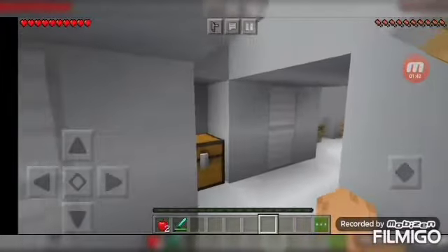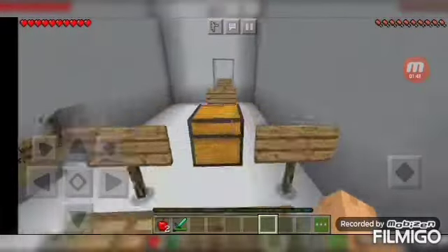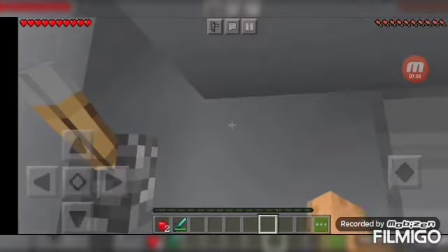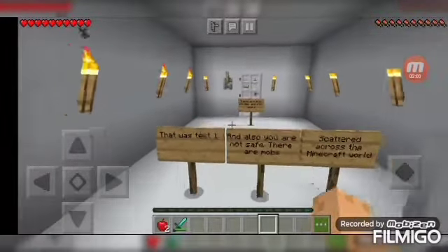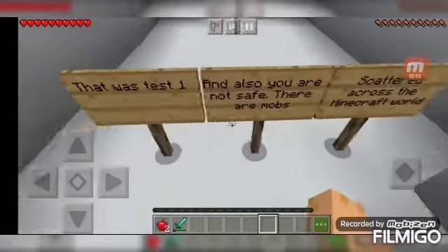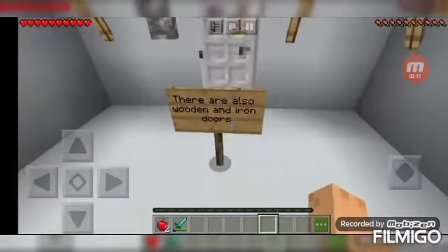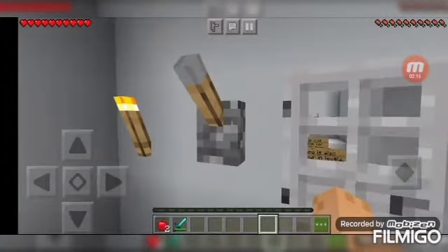I thought they were testing me because they didn't say that there was a chest here. If I didn't notice that, I would have just moved on. The level is noticeable - I'll just open the door and find things. Maybe there are other mobs because I hear skeletons. That was test number one, and there are also wooden and iron doors.